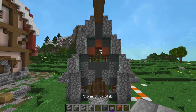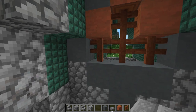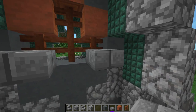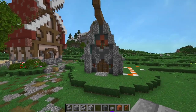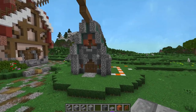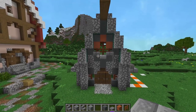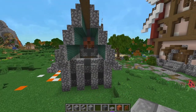Take some stripped acacia logs and place one sideways like that, sideways like that, and then going up and down on top of your acacia fence. Then fill in the rest of the roof with your cyan terracotta. Take your stone brick slabs and put them even with the bottom of this fence here and with the bottom of this fence here, then half a slab down right there in the center. The front of your building should now look like this. Copy that exact same thing onto the backside.